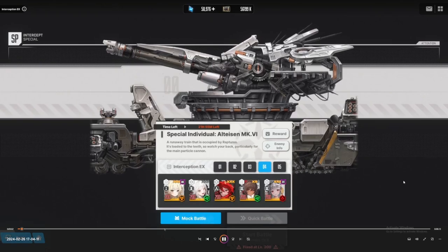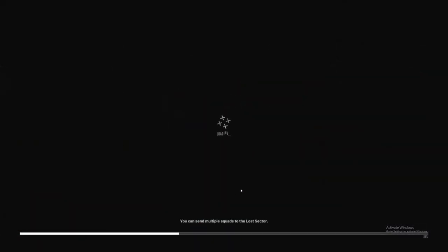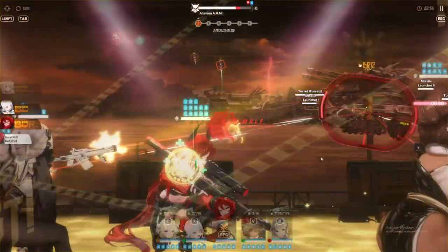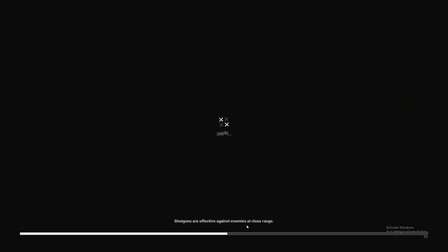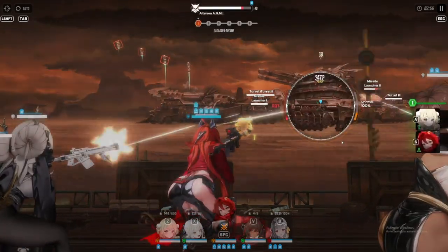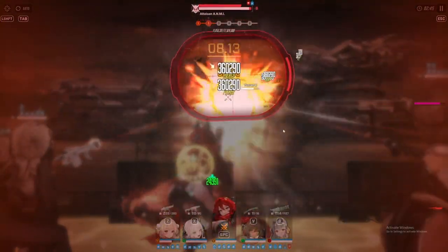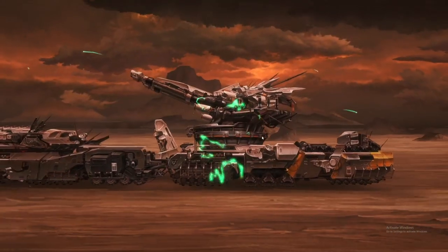I recorded these after I did my three runs per day. This is the hardest boss in special interception just due to the rocket launchers. I messed up during the first run because I burst too early. The hardest thing about this boss in particular is the first phase — the rocket launchers — and also the DPS check with those rockets. You want to make sure you have a unit that can destroy those rockets fast before they touch your team.